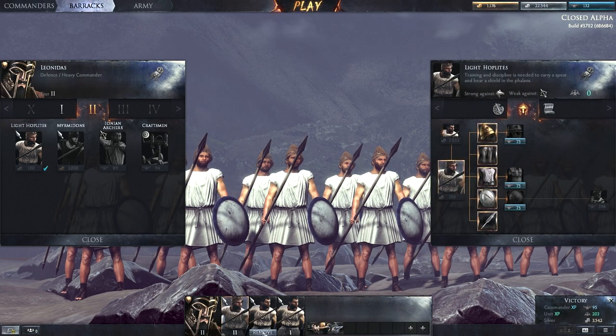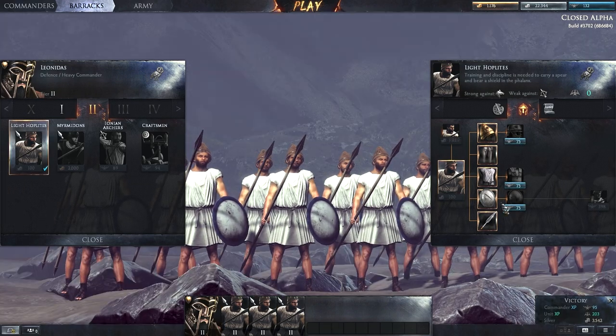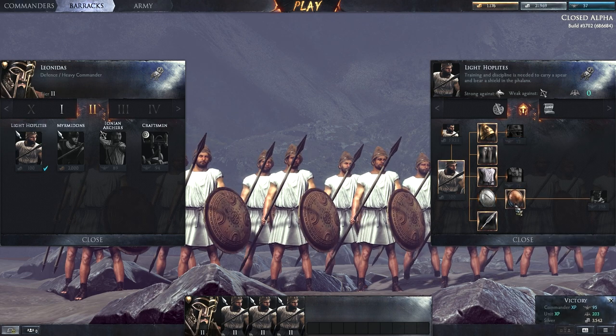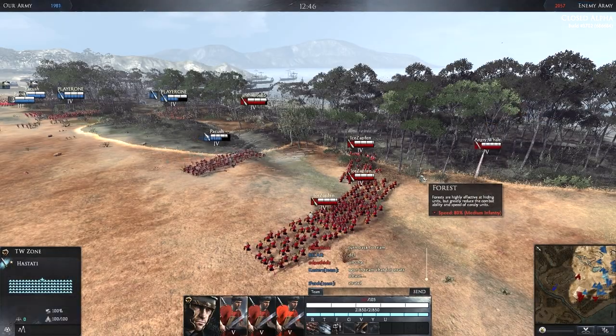All 3 units are now better tier 2 hoplites. We still have enough commander XP left to buy some upgrades — we can give them hoplon shields instead of standard round shields to give them even more missile block, shield armor, and shield defense. All that is left is buying new consumables for the upcoming battle and then you're good to go.